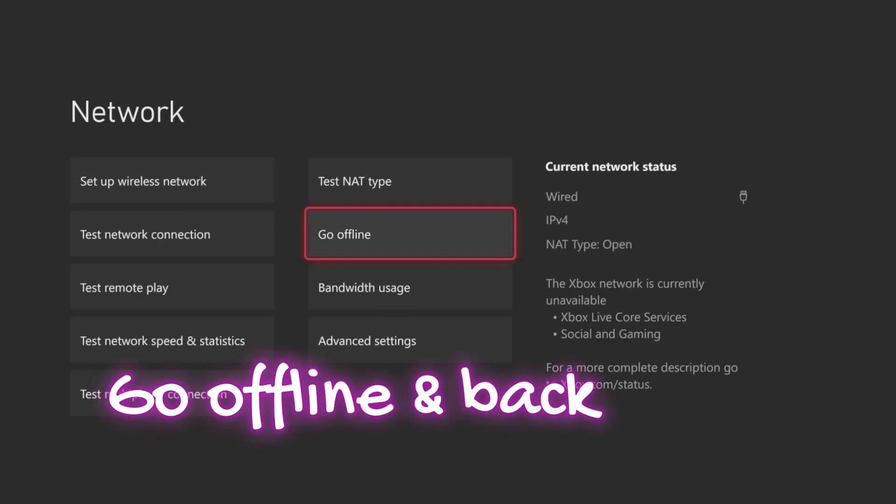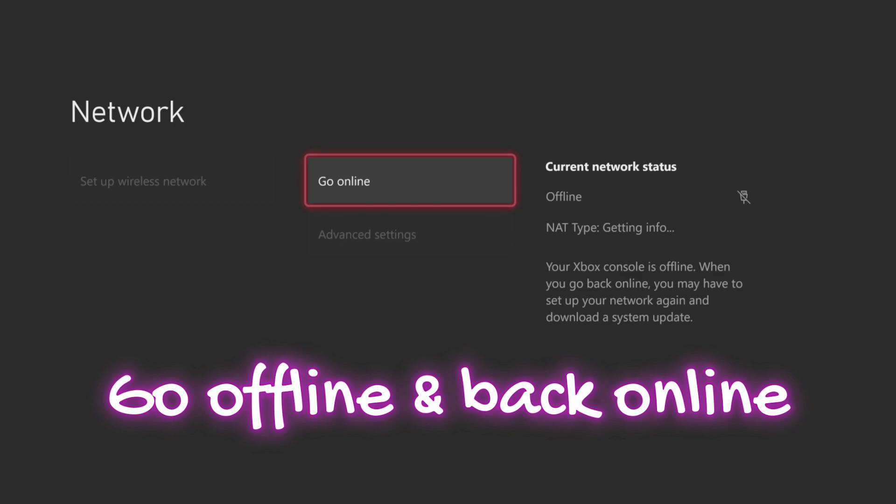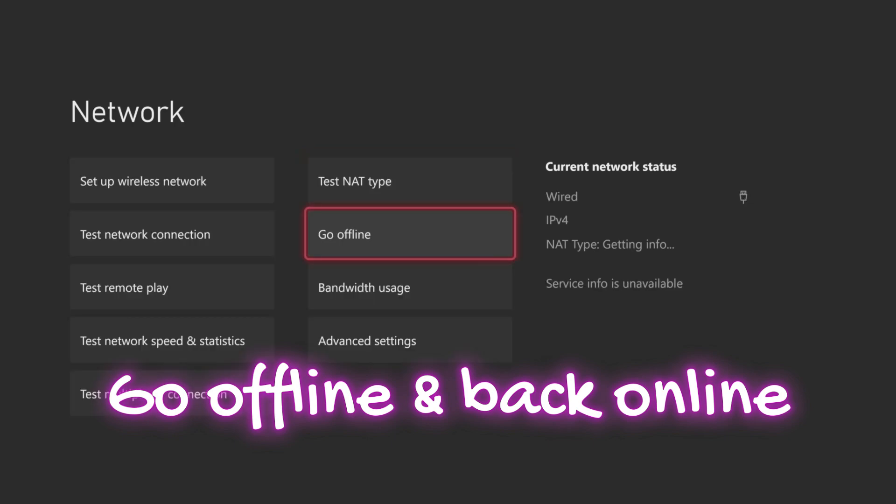Next, you want to go offline on your console. If you have an ethernet cord, unplug it and then plug it back in. Or if you use Wi-Fi, go to general, go to network settings, and then go offline and bring it back online.